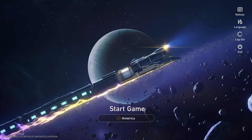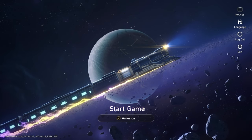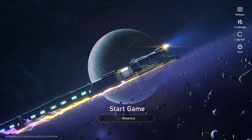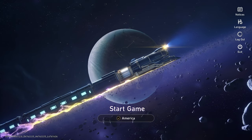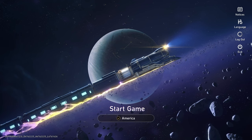Greetings everyone, this is Spindash here, and today we've got ourselves another gacha pull session. This time we're going to be doing a Hawkeye Star War, and I'll be attempting to get Kafka, who is the new 5-star character that's just been released. Without further ado, we will get straight into the pulls.